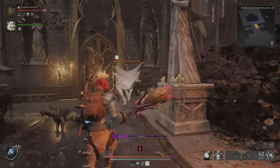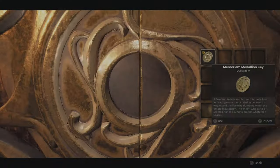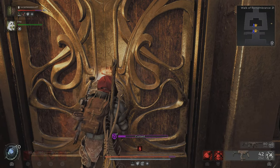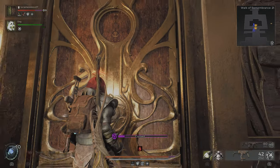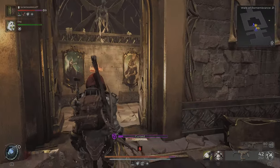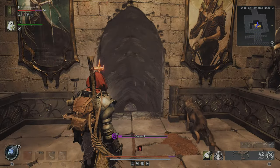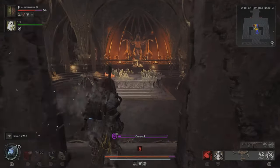And so once you make it through the maze, you can find this door here, and with that medallion we picked up earlier, you can put it in here and the door will open. And then if you have the Crown of the Red Prince equipped, or the Crimson Crown, and you walk this way, a secret hidden door will open — only when you have this Crown equipped.